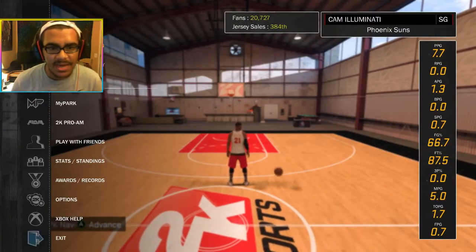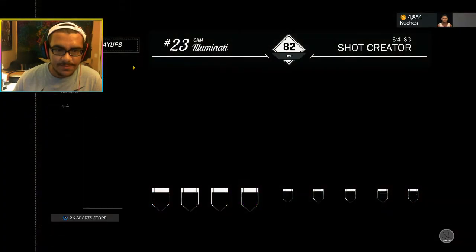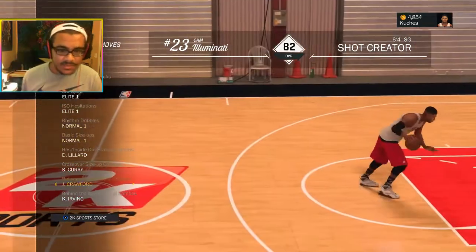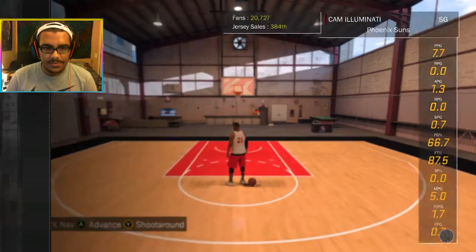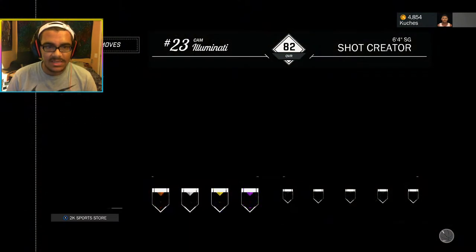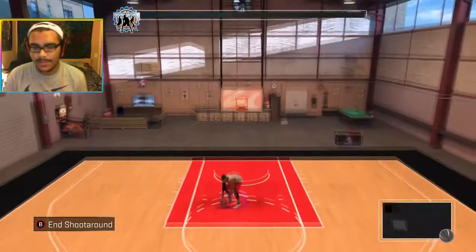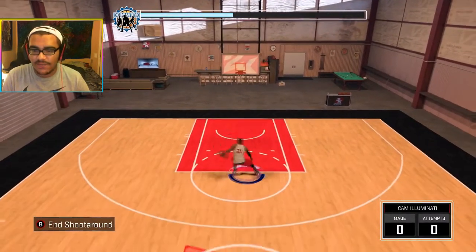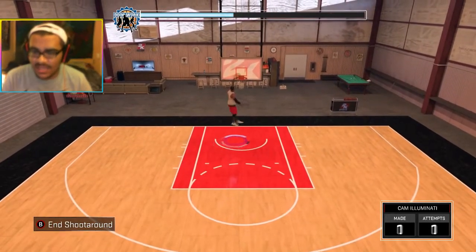One of the behind the backs I honestly really like is — it's Kyrie, I believe. Kyrie's behind the back is really nice, I like it a lot. And the ISO behind the back, Elite 4. I like those two because — especially the Elite 4 — because you're running, just flick the right stick down without holding RT. Flick the right stick down without holding RT and you do a really quick behind the back that can get a lot of people.